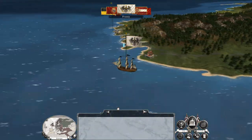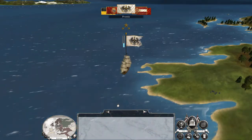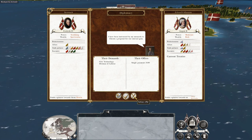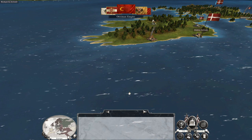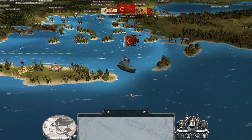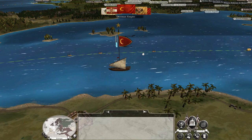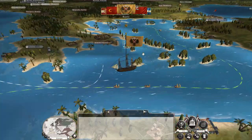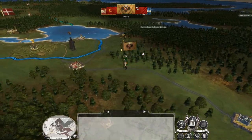Too bad they escaped - considering they were blockaded I thought they would have all died. Screw you, Poland - you're done. Should have sieged them and forced them to sally out, then I could have really weakened them and moved in. Standard practice - why did I diverge? I don't like how they've got troops moving up to the Finnish border.